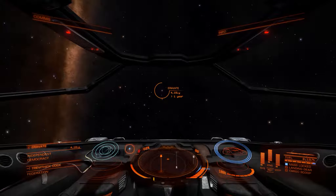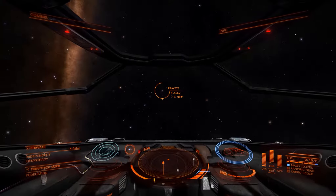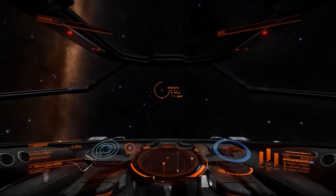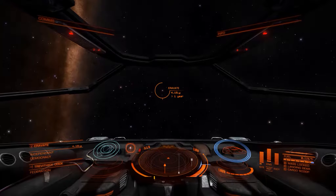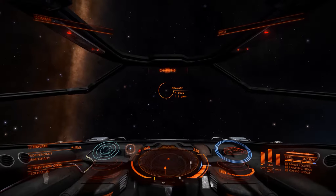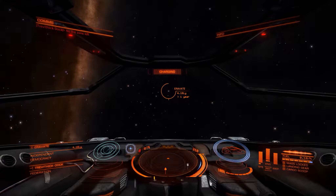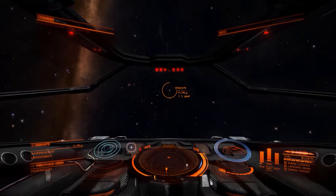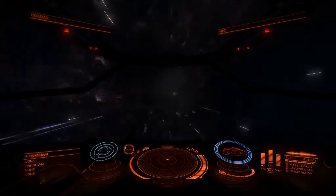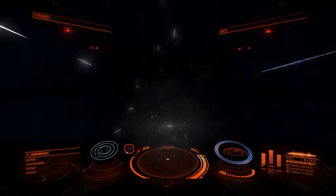We are mass-locked which means we're next to something rather heavy. Let's set our throttle to about 50% before going further. Just next to where it says 'mass locked' you'll see energy systems and weapons. Using the d-pad on your 360 controller: pressing left puts power into systems, right goes to weapons, up puts it into engines. I'm resetting and putting everything into engines — we don't need weapons right now. We are no longer mass locked. Let's press J to start the frame shift drive and speed up.